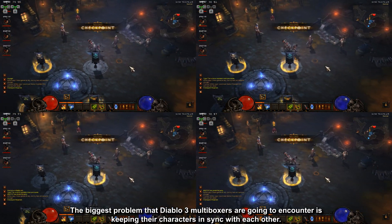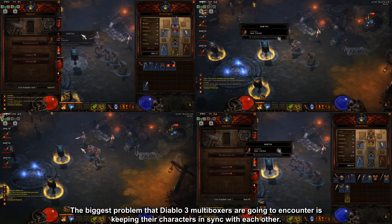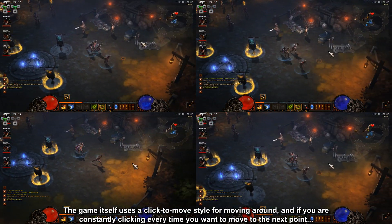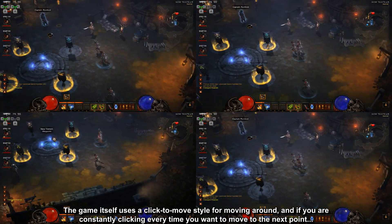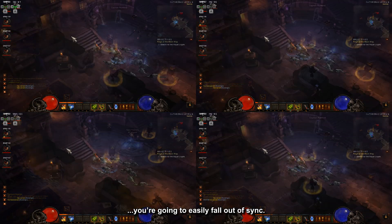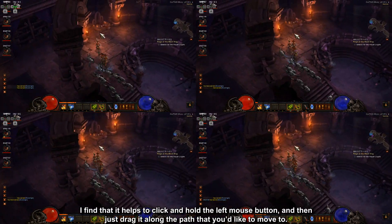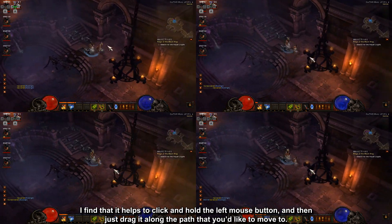The biggest problem that Diablo 3 multiboxers are going to encounter is keeping their characters in sync with each other. The game itself uses a click-to-move style for moving around, and if you are constantly clicking every time you want to move to the next point, you're going to easily fall out of sync. I find that it helps to click and hold the left mouse button and then just drag it along the path that you'd like to move to.